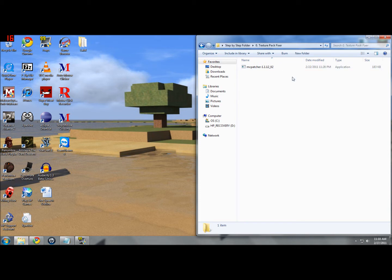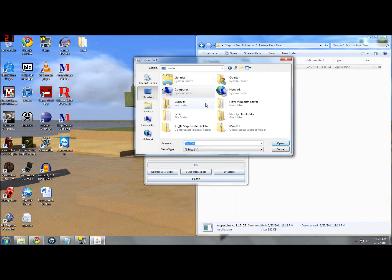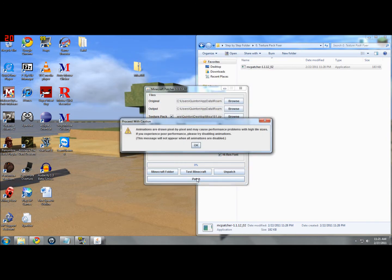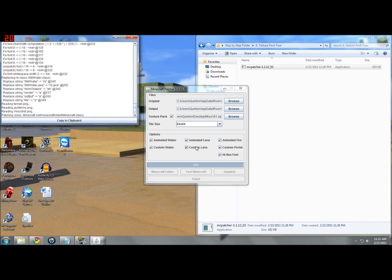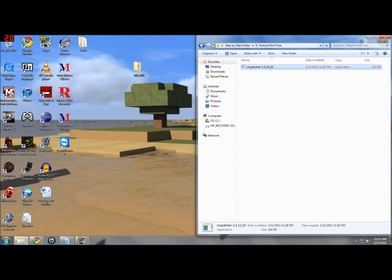If you guys enjoy running texture packs, this is for you. All you have to do is go to the link in the description to the texture pack section of the Minecraft forums, download one you like, leave it in its zipped folder, and then just run MC Patcher. Then if you're using a texture pack, just check 'texture pack', click browse, find the zip folder — I put mine on the desktop — then click patch. If your game starts lagging, there's a message saying it has animated water and lava rendered pixel by pixel, so if you're lagging you can uncheck those. Then just exit out and hit back, and we're ready for the next step.